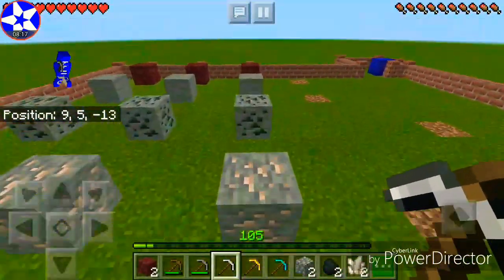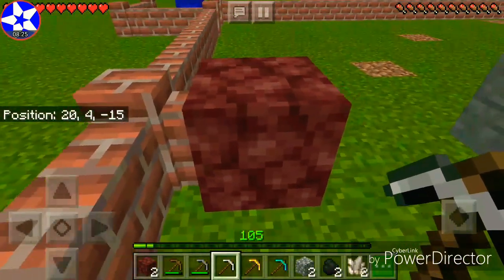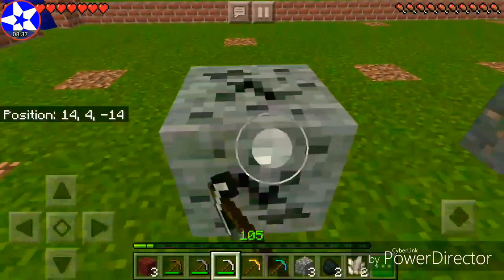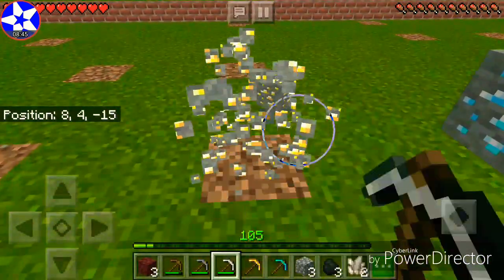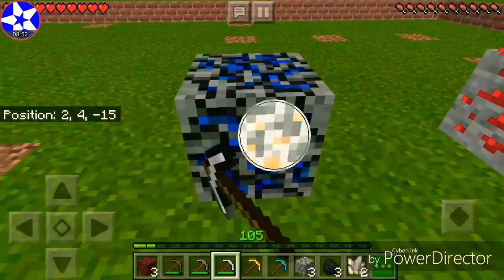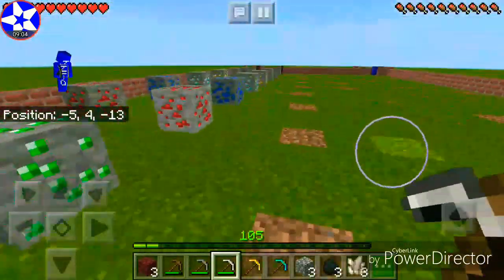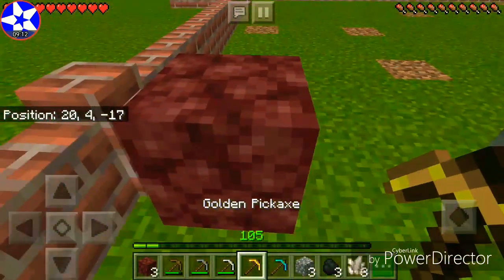Moving on to the iron pickaxe. I wonder why the golden pickaxe isn't very durable. Iron, gold, diamond — nice, great, it works for all of these. Lapis lazuli, redstone — yes! Emerald — yes! Everything worked with the iron pickaxe, and wow, look at its durability level — way higher than the wooden one. All right, time for the golden one.